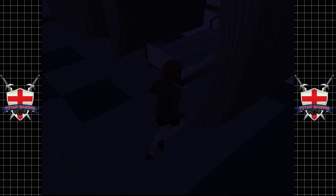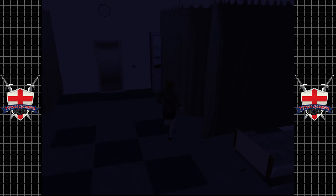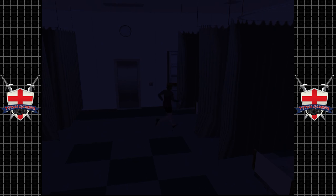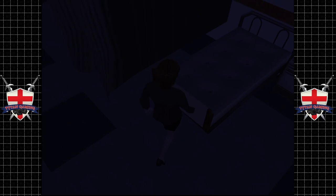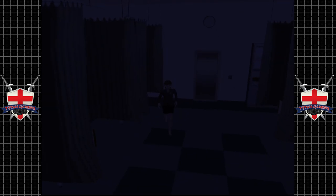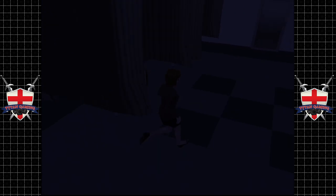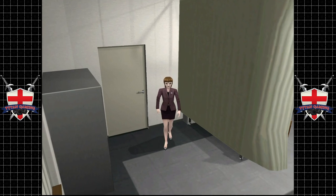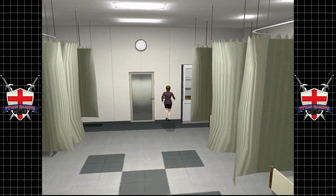There might be some items hidden here. Let's have a good sniff around — might be nice to find a key. Some of these lockers... nope. Strange — this door doesn't open. There's a light switch! So we do have power. No use in turning it off now though. Still can't open that door.